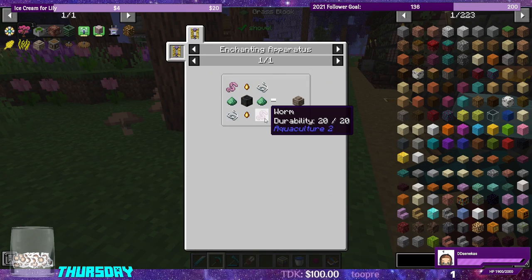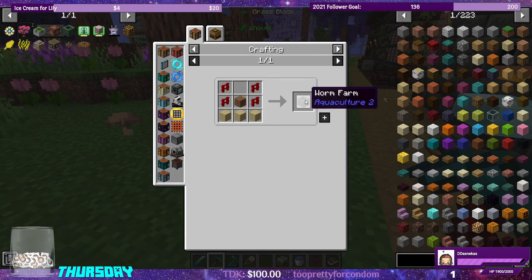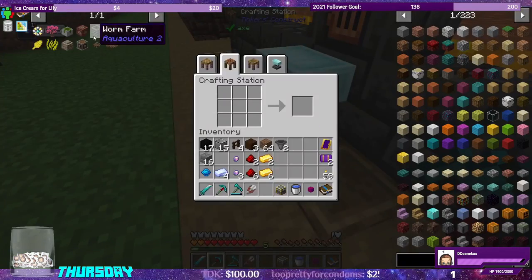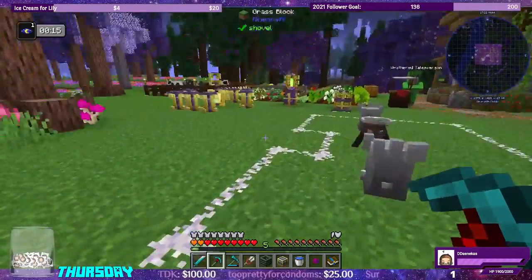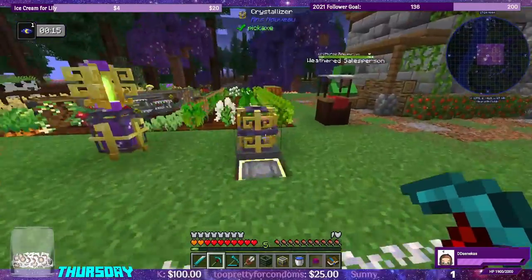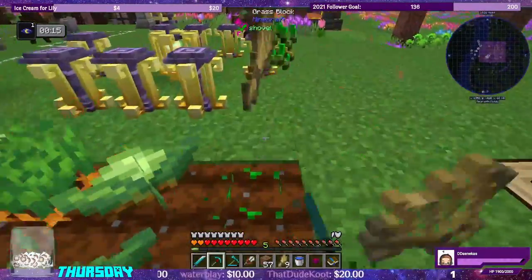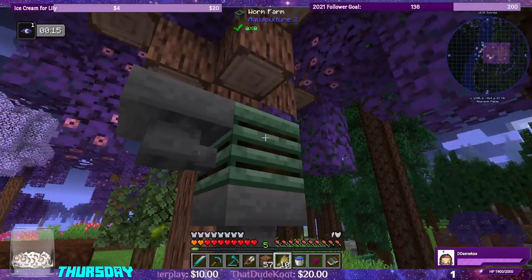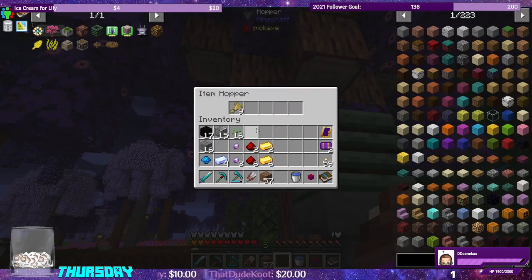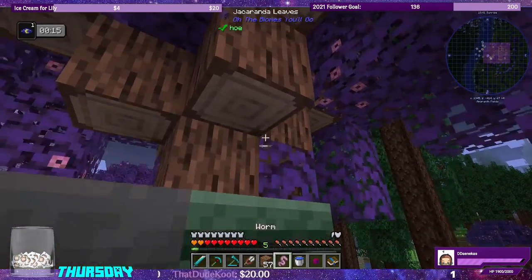The next thing we need to make are Worms. To make Worms from Aquaculture 2, we need to make the Worm Farm from Aquaculture 2. As far as I know it works just like the Vanilla Composter. We toss in some Wheat — it does work, but not by Hopper. We got a Worm though!